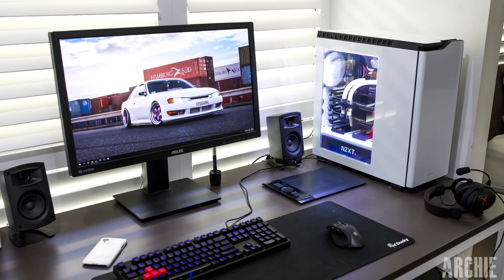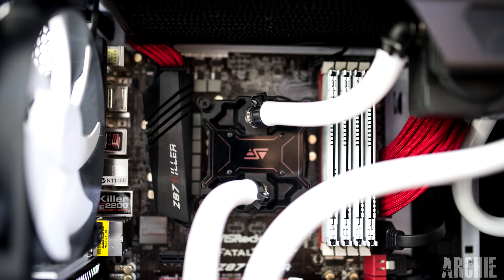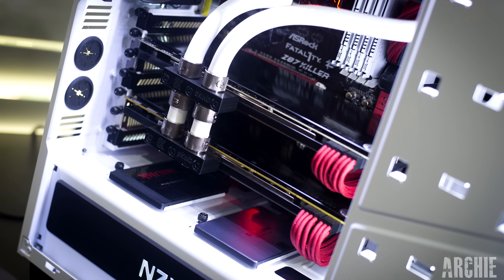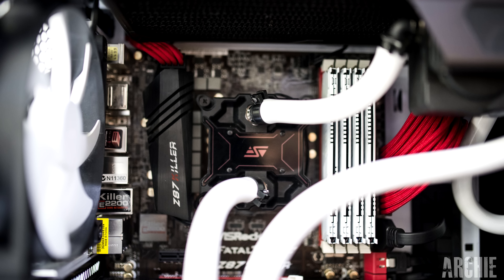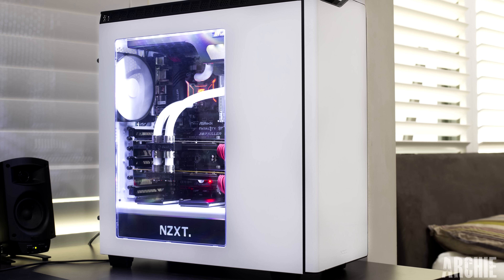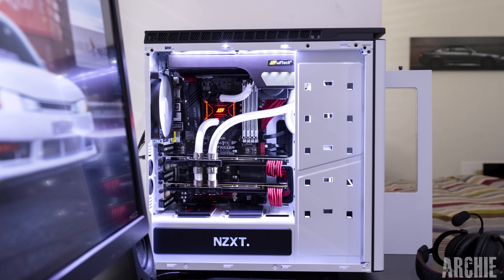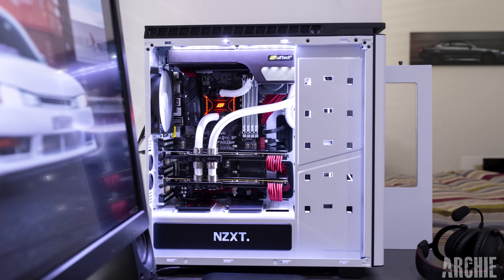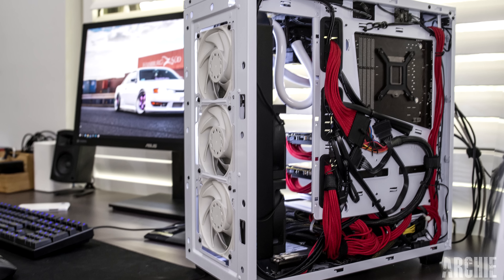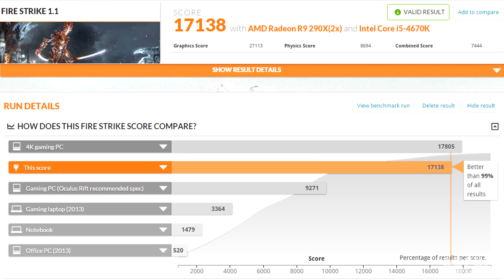First up is Archie with his PC build MK2 — an i5 4670 clocked at 4.2, 2 AMD R9 290X graphics cards, 16GB of G.Skill RAM, and water cooling parts from EK. I don't see many water cooling builds in the H440 case, so coming across one is always a pleasant surprise. I'm loving the black plates and the custom red cables from PCCG — it does add some spice to it. Cable management is also really clean, job well done. For benchmarks, the MK2 scored a 17,138, putting it way up there and pretty hard to beat.